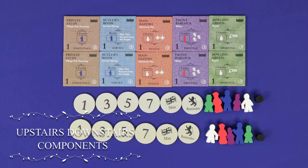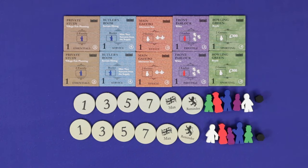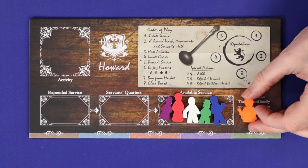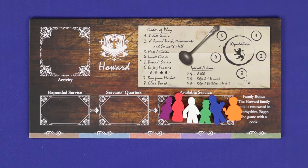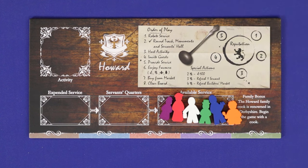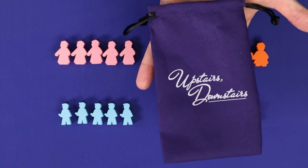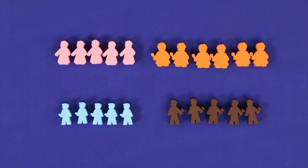With the Upstairs Downstairs expansion you get another new family — the Howard family — including their starting cards, and two full sets of all the standard starting components. With Upstairs Downstairs alone you can play five players, and with both expansions you can play six. The Howard family's starter bonus is to gain one of the new servants, the cook, which means Howard can only be played with the Upstairs Downstairs servant expansion. All new expansion servants can be stored with the old ones in a new cloth bag, and you'll lay out the appropriate ones during setup.